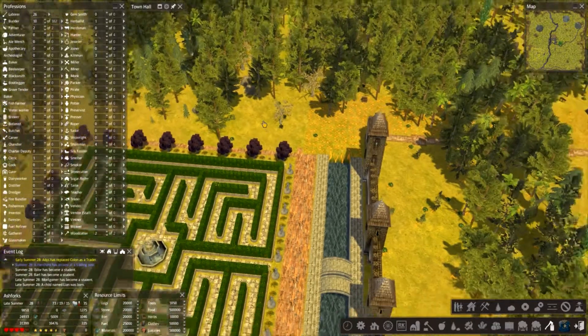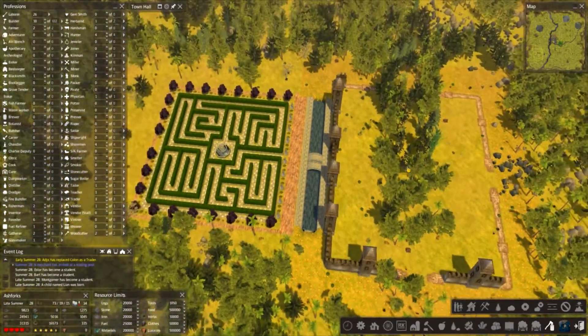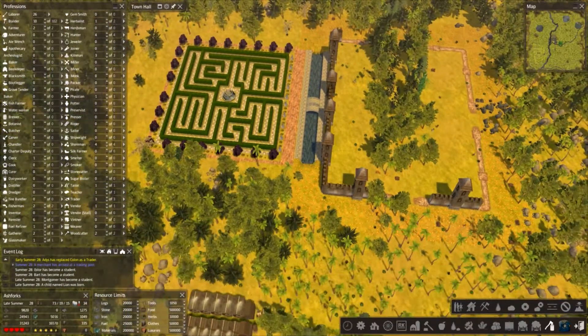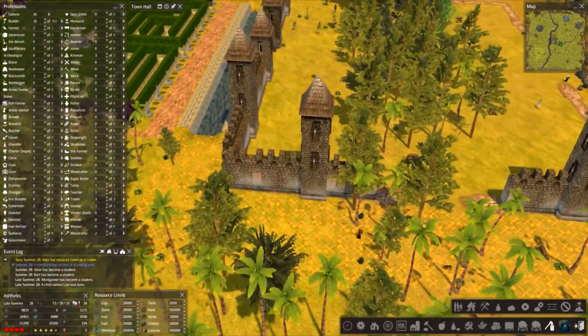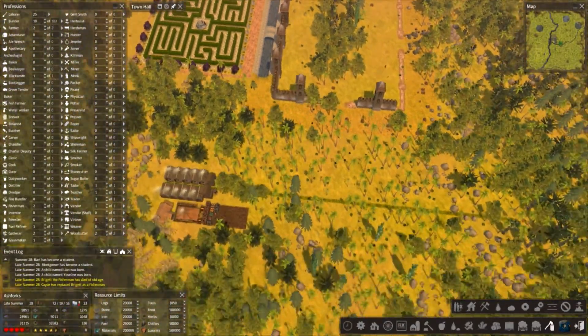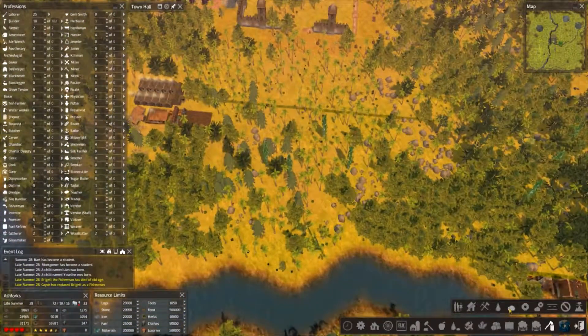Okay, so this might take a little bit of time to get all this flattened. We're now on 102 items needing to be built, quite a lot. And we're completely out of stone, which I didn't notice, so we'd better get some of that in. Just give me all the stone.